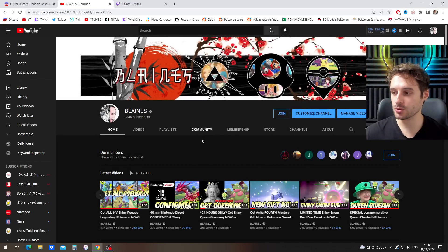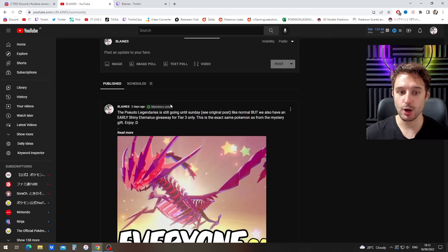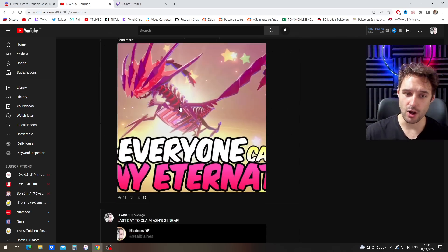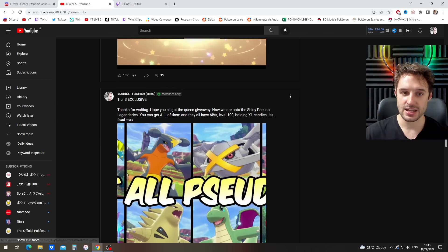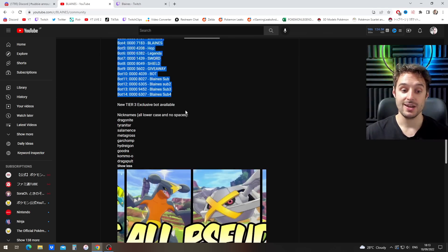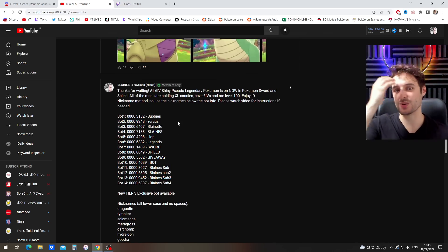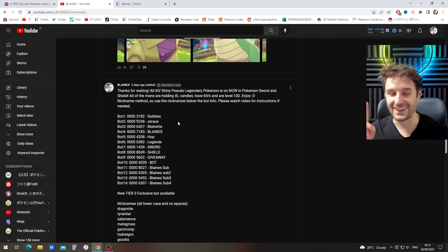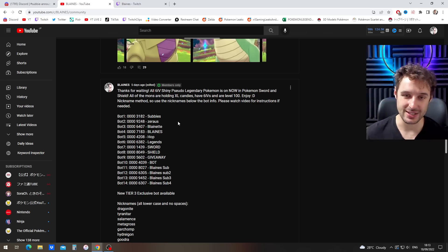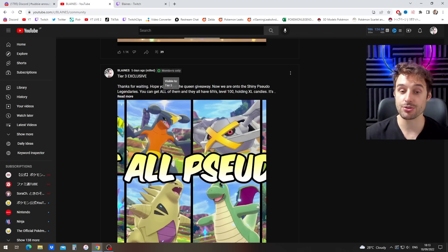If you join the channel, go to the community tab and you'll be able to see my member-only posts. Some are visible to tier three only, and others are for all members. When you open them, you'll see all the member exclusive bot information for the current giveaway. The bot information changes every week, every giveaway — so if you see codes in the video, those are old. You'll see the same information after you join, with a member-only tab, and if you're tier three, the tier three exclusive ones as well.